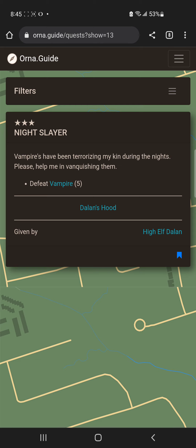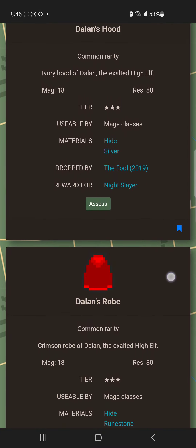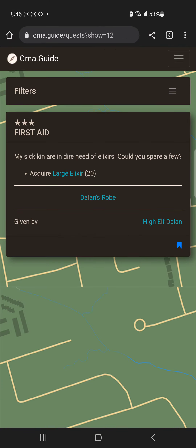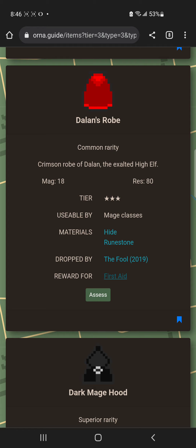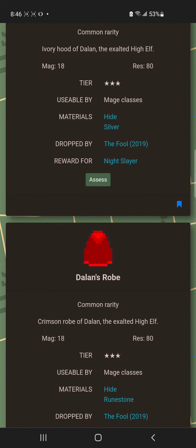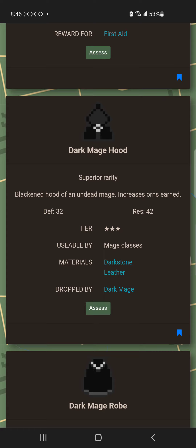One armor piece is a quest reward, and another can be obtained at the end of dungeons. The quest is received from High Elf Dalan — you speak to her, get the quest, defeat five vampires, and receive the item as a reward. Better quality versions start dropping after you've completed dungeons. Another piece from the same questgiver is more of an arena-focused build item: it has a magic stat and high resistance, making it strong against mages but weak against warriors.